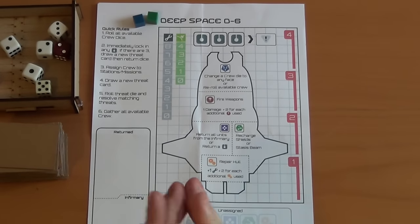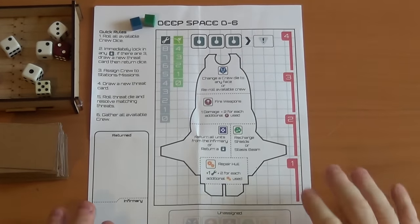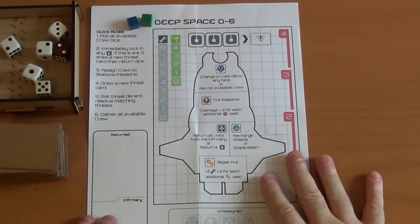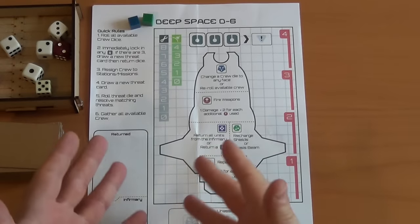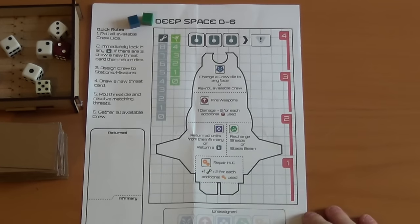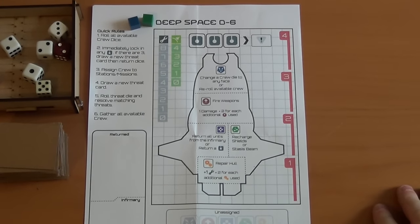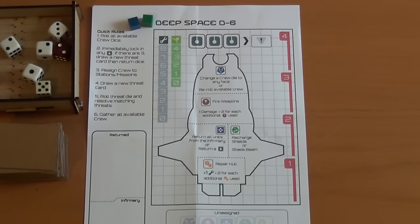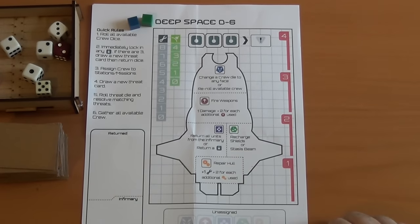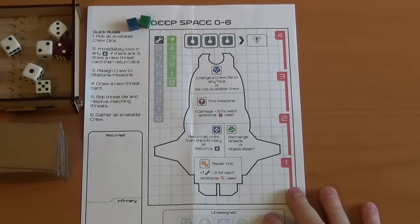Hi guys, Andy here again from Madlag Designs with another indie print and play series, and this one is Deep Space D6. At the time of this video going up, this is on Kickstarter, so this is the print and play version with my own made-up things. The Kickstarter version will have obviously better components and proper dice. I will put a link in the description for the print and play files, the forum on BoardGameGeek, and the Kickstarter page.